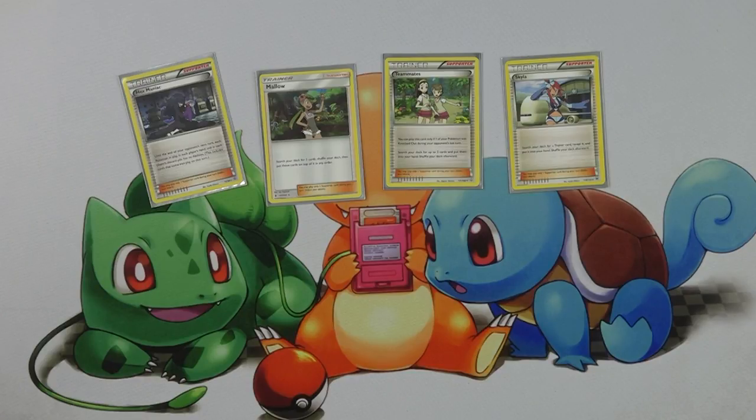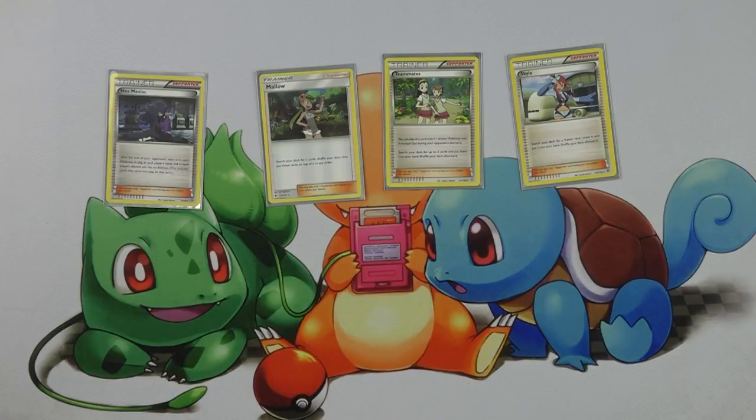The other three Supporters allow you to search your deck for specific cards. When you're running as many Shamaniacs as this deck does, you're less worried about card quantity and more about grabbing specific cards when needed. Mallow lets you search for two cards and put them on top, then Shaman's Setup draws them immediately into your hand. Teammates lets you take two cards directly into your hand, but requires something to be knocked out — since Mega Gardevoir has high HP, that doesn't happen often, but when conditions are met it's your best draw card. Skyla is best played on the first turn — it can get you a Skyfield, a Spirit Link, or an Ultra Ball to get a Hoopa, which sets everything else up from there.